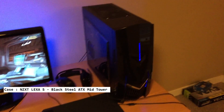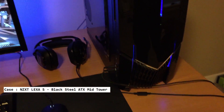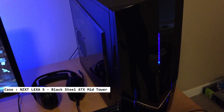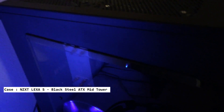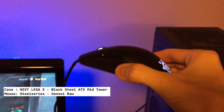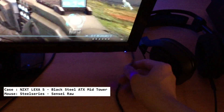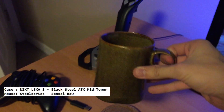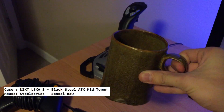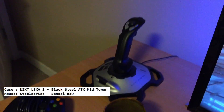As far as the case goes, it's an NZXT — weird name for a company, I'm not sure what it stands for. It's called the Alexia, a mid-sized black case with some cool blue LEDs. I just randomly picked it because it was on a good sale. For the mouse, it's a SteelSeries Sensei Raw — kind of different because it's all rubberized, which means when I'm eating chips or whatever while gaming, stuff won't get all over it.